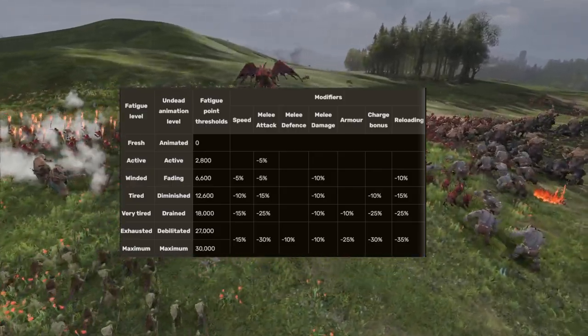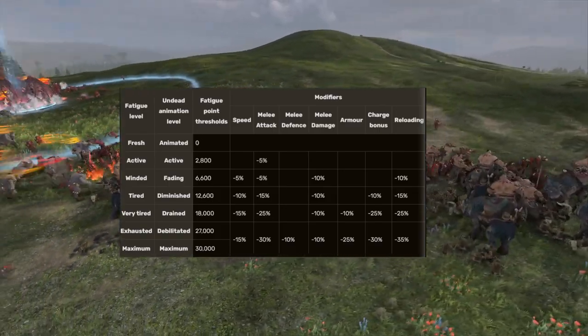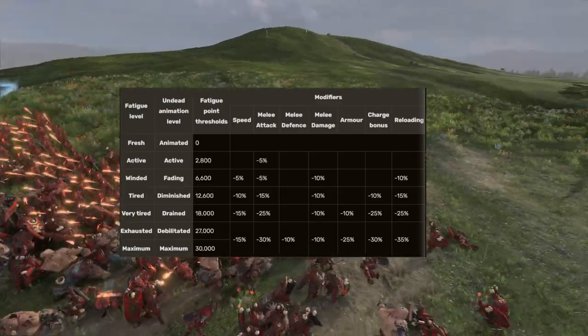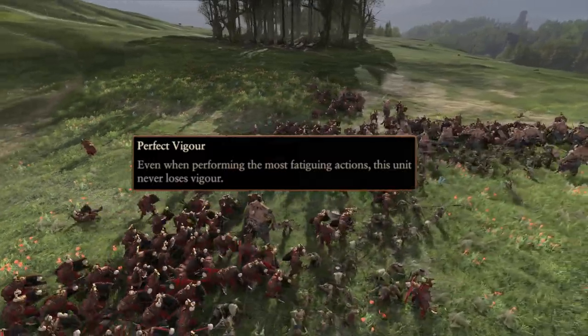The effect of fatigue ranges from not that bad to very impactful — early fatigue is not that noticeable, but while at exhausted, the unit's combat ability is significantly lowered. Some units have perfect vigor, which means they ignore this entirely and always fight at peak efficiency.